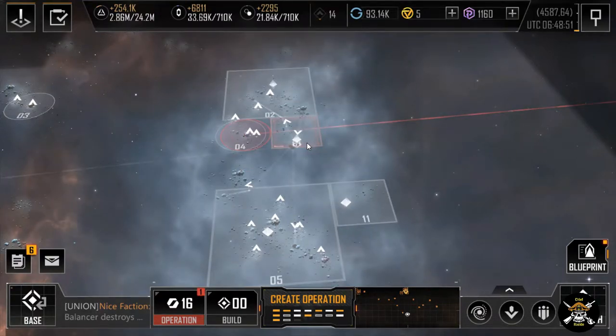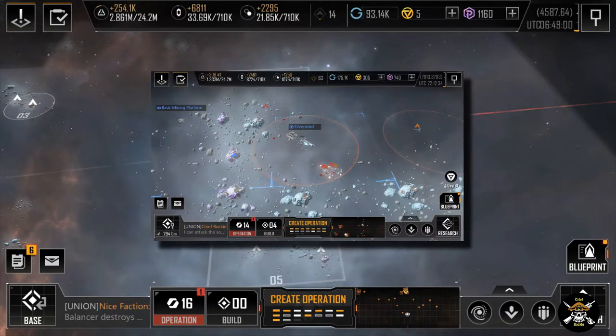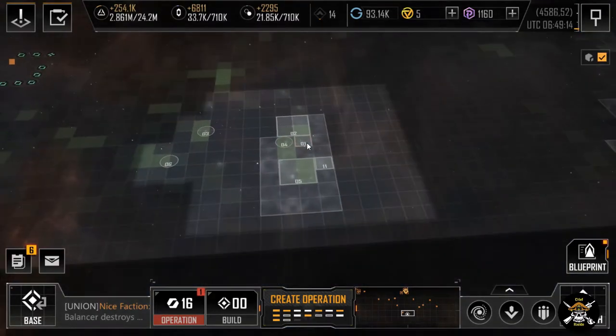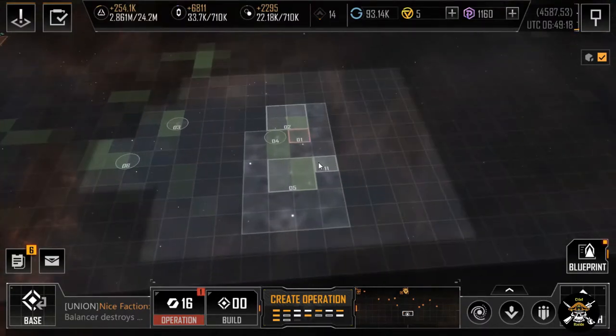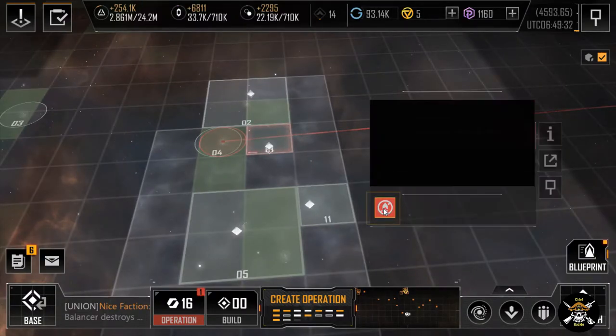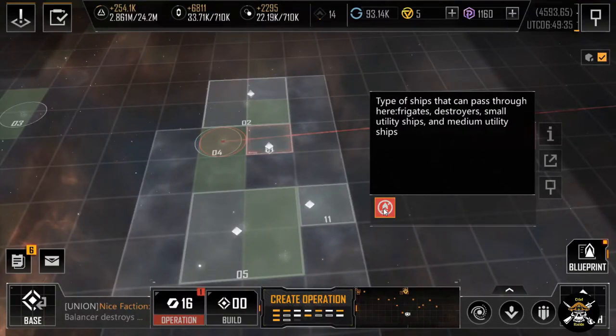One specific incident: they blockaded somebody for an entire two-day period. There is a way to counter this, but you have to be set up beforehand — and that is to find the scattered asteroid belts. These scattered asteroid belts are great for one thing: hiding. It's a region of high/low speed asteroid activity, meaning only frigates, destroyers, small utility ships, and medium utility ships can pass through — nothing bigger than a cruiser.